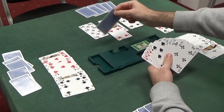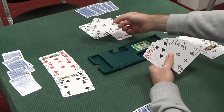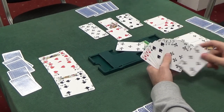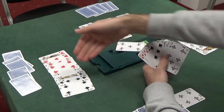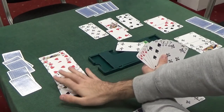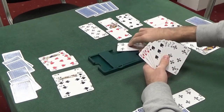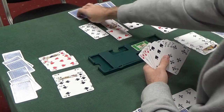I would play a club off the dummy — probably low. Ten, five, or eight, they're all pretty equivalent. This defender should fly up with the ace of clubs. We play low, and they discard something. You cannot throw a spade away — these are your tricks. So you've got to throw a heart away.